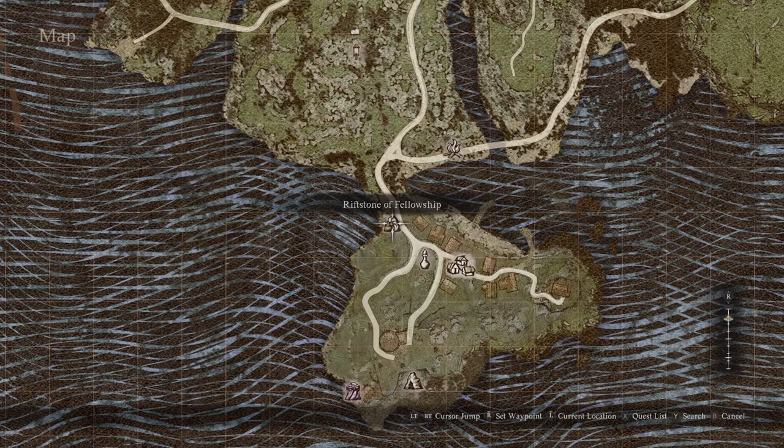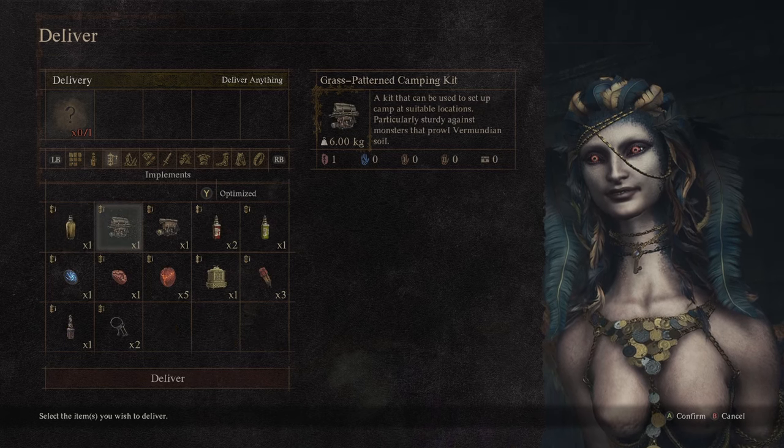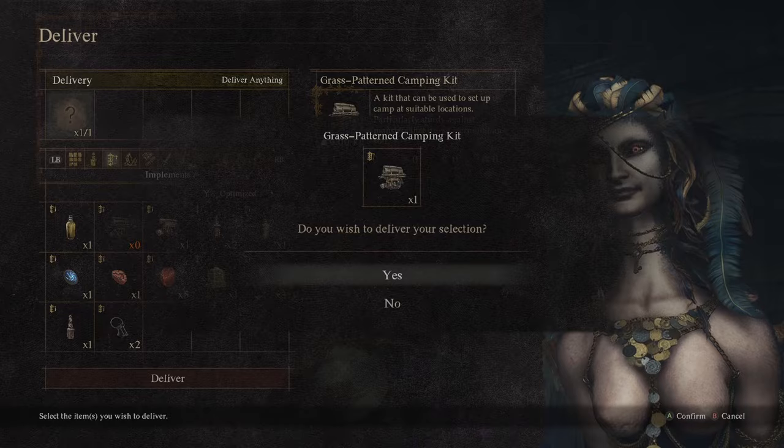The Riddle of Conviction will ask you to give up an item on the premise that you won't get it back. But you do get it back — it will be in the chest that it opens. I gave up my camping kit for this quest and got it back from the chest.